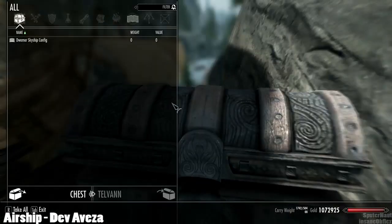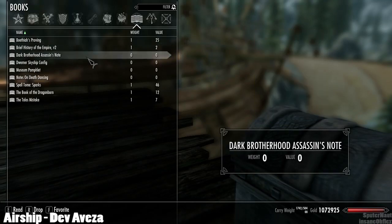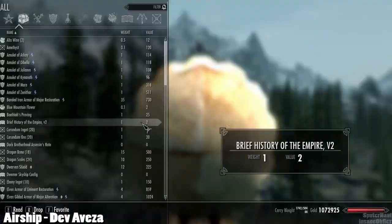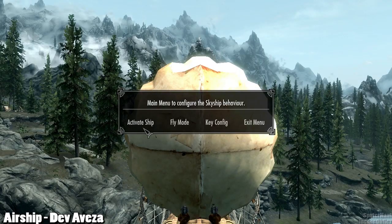There's a little chest that you need to loot, and you'll get a config book. With the config book, you'll read it and it'll activate the options for the ship. So you can activate the ship, which will place you inside the ship in flying mode, and you'll hear bells to signal your successful entry into the airship.